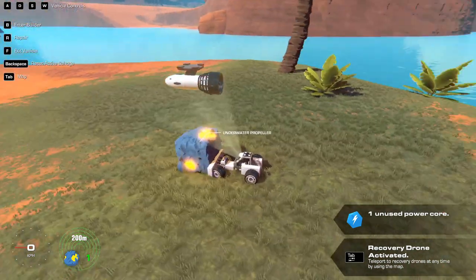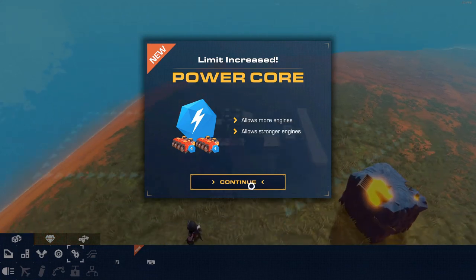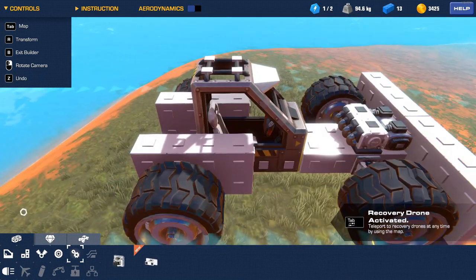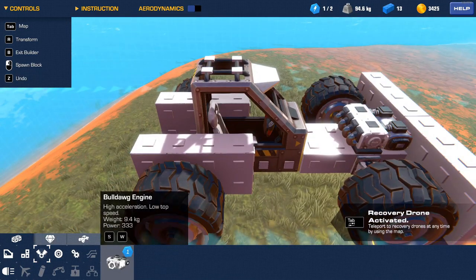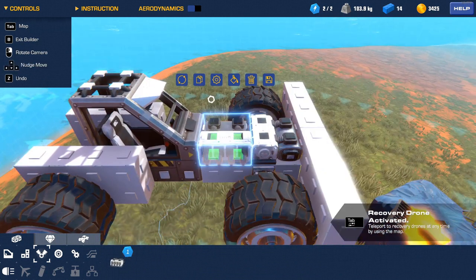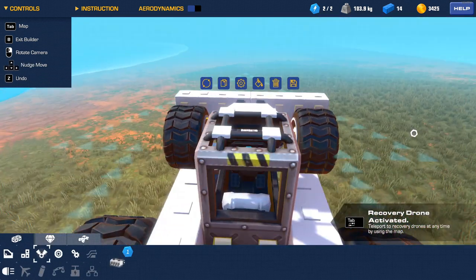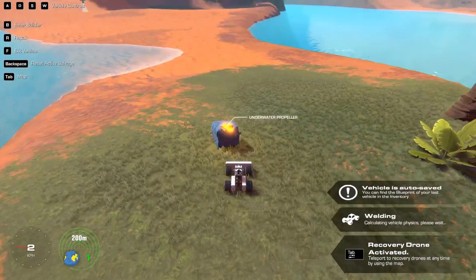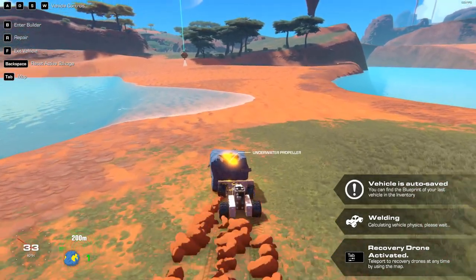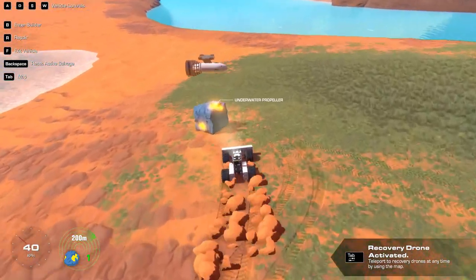We found an underwater propeller — we'll definitely need that. Oh god, this thing is too big for us to move around. Can we give it another engine? Let's throw another engine on here, we definitely need one. Let me flip it around so it's at least facing the same way. Now we have more horsepower! Doing my best Tim Taylor impression.